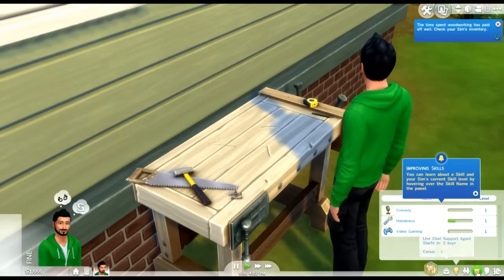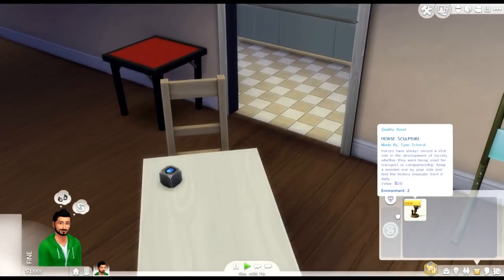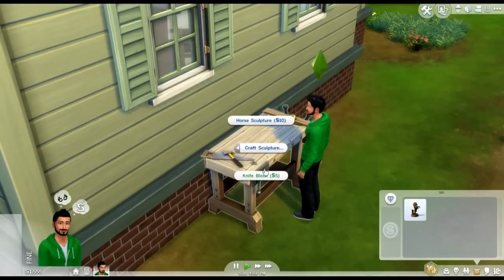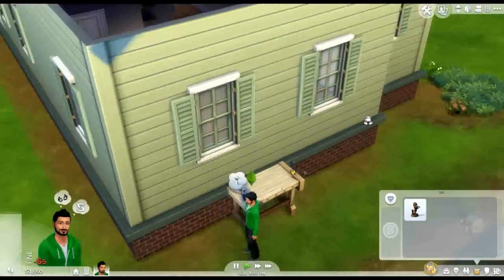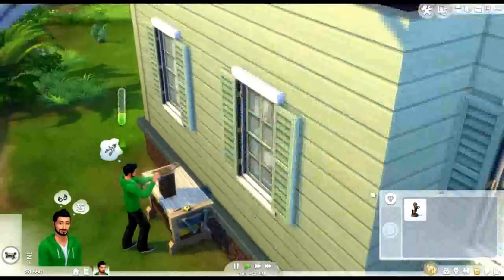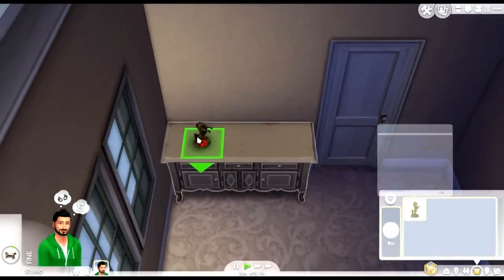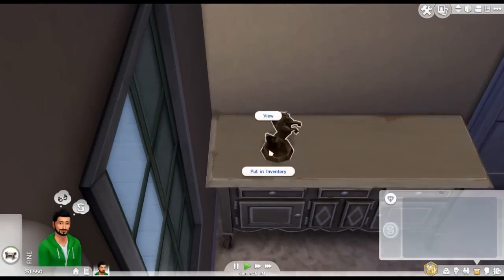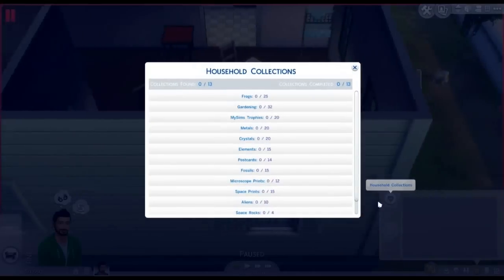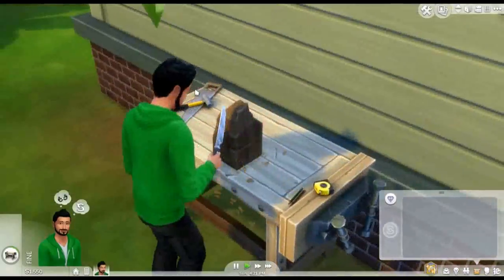Inventory — there it is. I thought I made a knife block, but apparently I made a horse sculpture. Let's make a knife block. I want to put the horse sculpture up on a table right there — I really like it. Can you paint them? Interesting to find out later when I get this skill up.